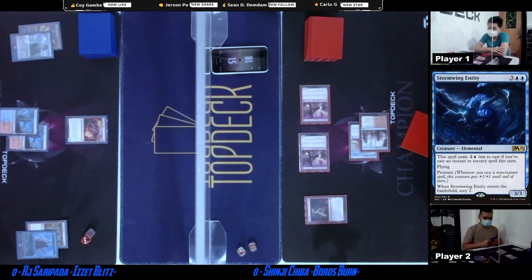There's the Boros Charm — goes down to 7. And the Skewer — down to 4. Seems like Shinji only has burn spells in his hand, so next turn might be lethal. RJ has an opening here, needs to be very careful. He just takes over — goes down to 3.